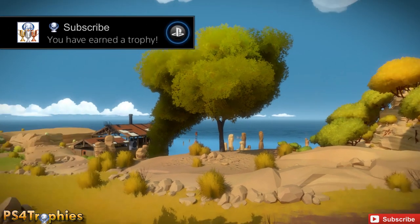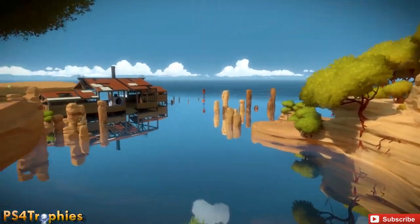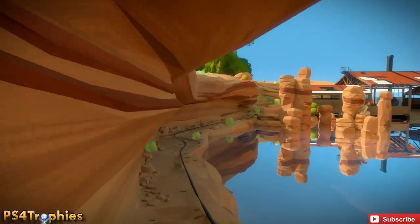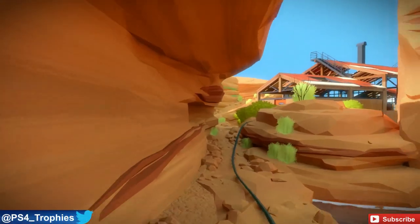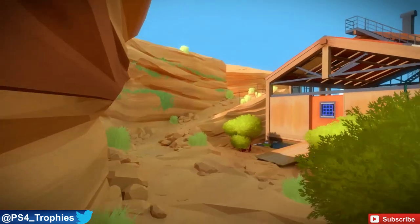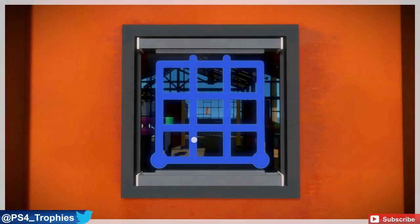Hey guys, Brian here from PS4 Trophies showing you how to activate the symmetry laser in The Witness. It's behind that gate over there, but in order to unlock it you need to go all the way over here first and do a whole bunch of puzzles. If you successfully activate the laser you'll get the trophy of the same name.